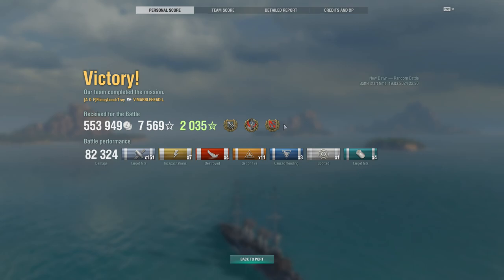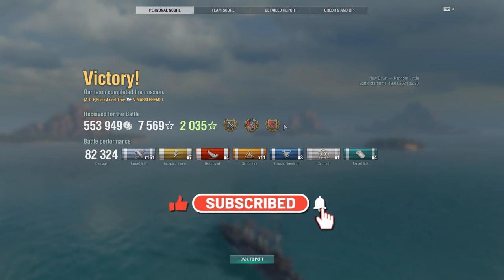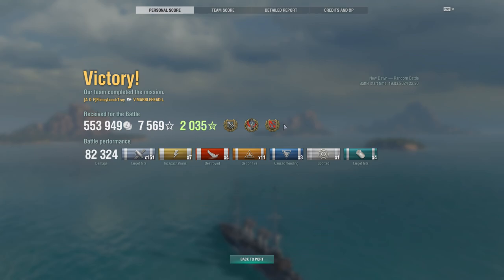Tomorrow I'll cover the Marblehead Lima upgrade and commander build — not too complicated, it's a pretty fun ship with a few differences versus the Omaha. I really enjoy that slightly faster reload time, and as you saw we got it even faster with Top Grade Gunner and Halsey's Confederate talent reducing reload by 20%. If you liked today's game give a thumbs up, thumbs down if not, subscribe if you want to see more — thanks so much and we'll catch you next time.